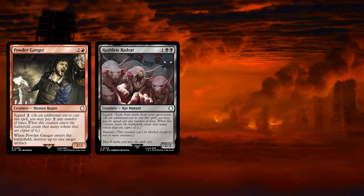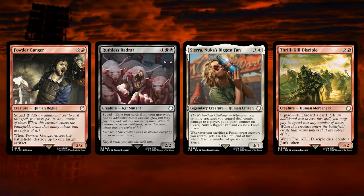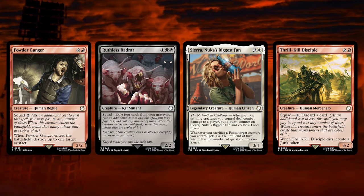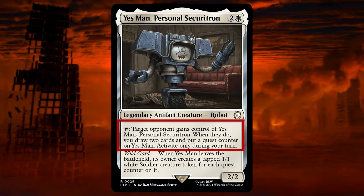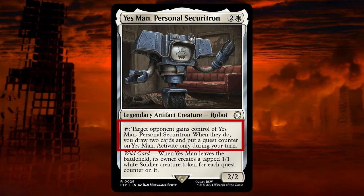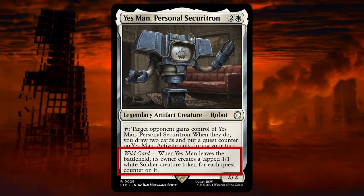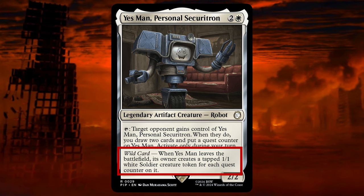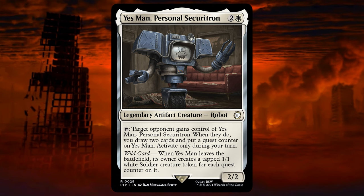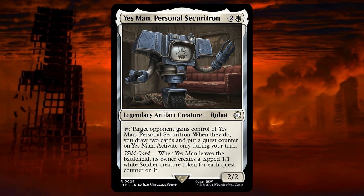Ruthless Rad Rat — we don't have a lot of self-mill here, so not the best to include. Sierra Nuka's Biggest Fan, Thrill Kill Disciple — it has a Squad Cost and a Discard Cost and it gives us very little in return. Yes Men Personal Secure Return — this card reads: Tap, target opponent gains control of Yes Men. When they do, you draw 2 cards and put a quest counter on Yes Men. Activate only during your turn. When Yes Men leaves the battlefield, its owner creates a tapped 1-1 White Soldier Creature Token for each quest counter on it. Although a fun political card, giving the opponent the ability to draw 2 cards seems too much value, since they can tap for the ability as well and give it to another opponent.